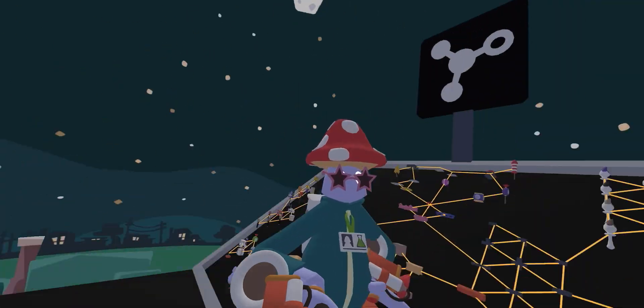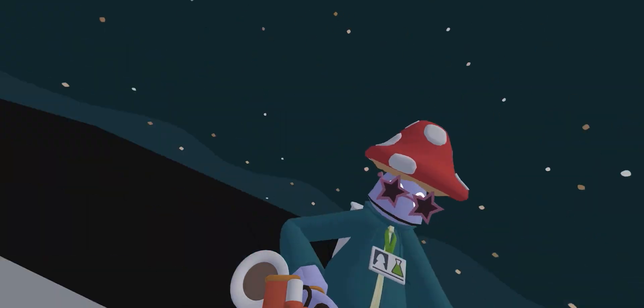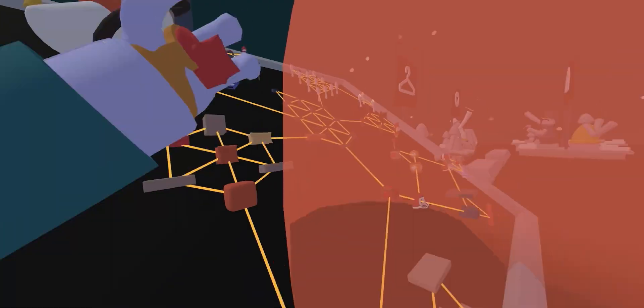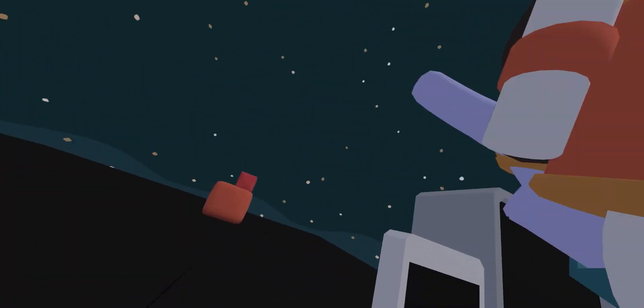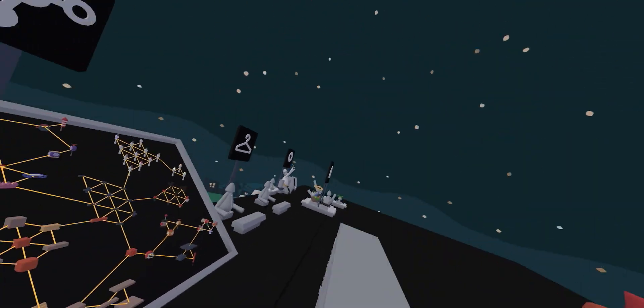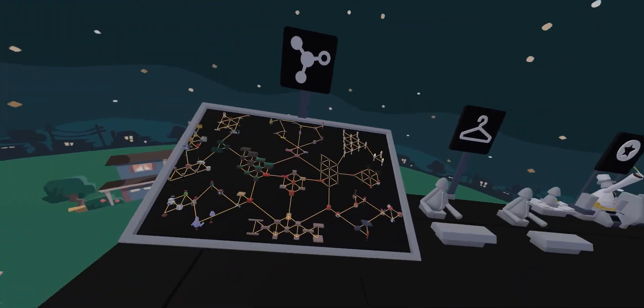I'll waste, like, 45 minutes of your life explaining how to play Yeeps. So, tech web — you're going to start with these two items. You'll own these; they will be in your two little pouches below you. You'll be able to pull them out and throw them. You can build whatever you want, as long as it's nothing bad. Building inappropriate stuff will get you banned, and you don't want to get banned. This is such a fun game.